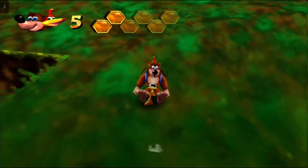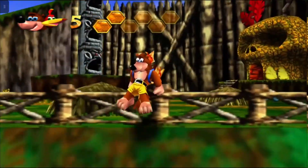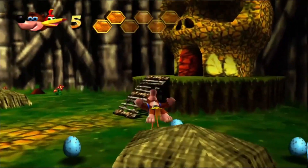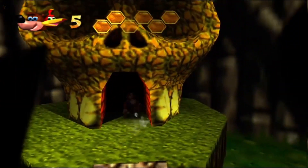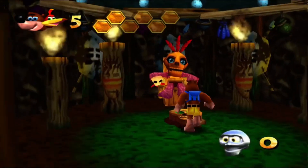Now in order to do this — this is without cheating and all the glitches and things like that — you've got to go to Mumbo and change yourself into a termite.